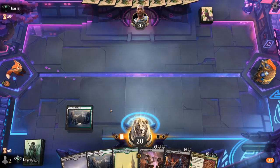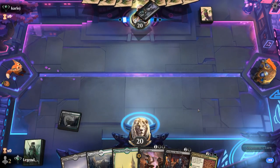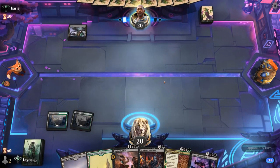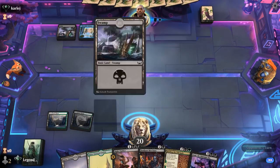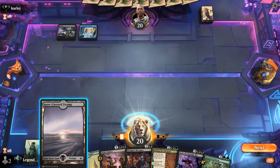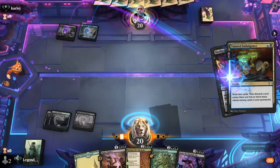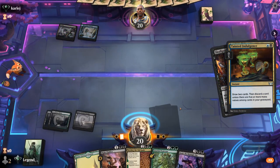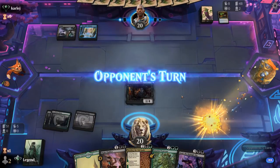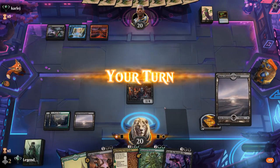Nightclubber is especially effective against Mono White. We have some ramp and removal and we're up against what looks like a black midrange or control deck — actually Grixis. Counter spells can be tough, so hopefully we don't face too many of those. Opponent gets to draw and discard, so it could be a reanimator deck, in which case we might want to find our Cemetery Desecrator to start exiling cards from their graveyard.